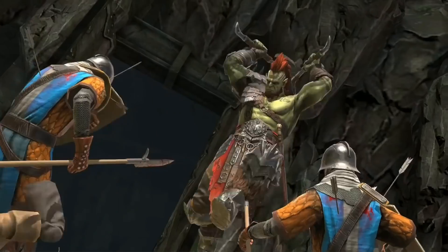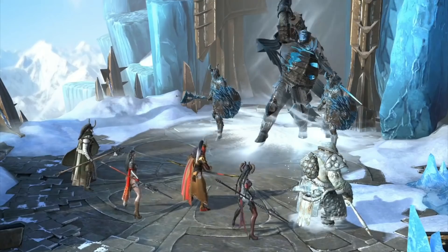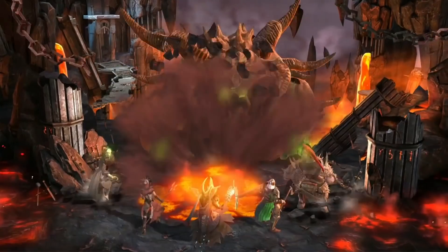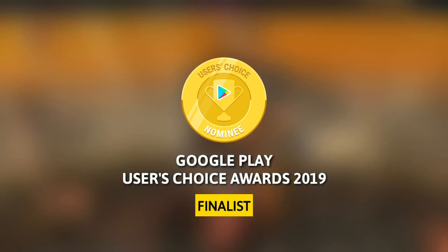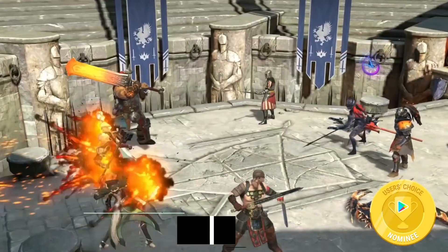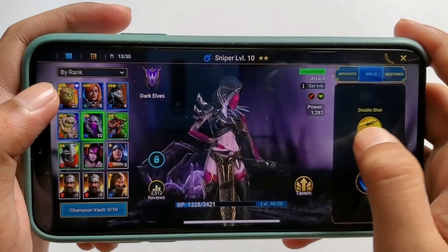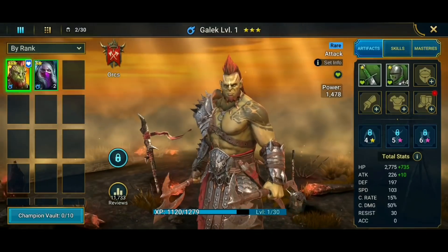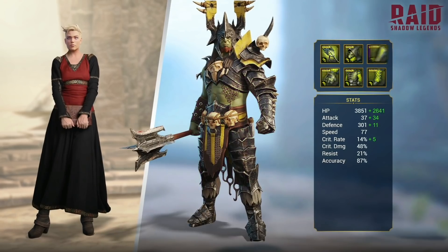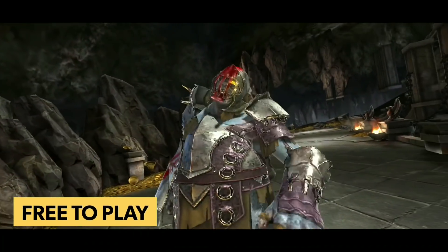Before we get going, let me introduce you to today's sponsor: Raid Shadow Legends. I know you've already heard about Raid everywhere, but there's a great reason for it. Raid is one of the top three ranked RPGs on the Google Play Store and has just been nominated as a finalist for Google Play's Best of 2019 Users Choice Award. The game is crazy popular with almost 15 million downloads in the last six months alone. It's an epic dark fantasy done right — a hero collection turn-based game with over 400 champions to collect and personally customize. You can assemble a team from 16 heroic factions, explore over 1 million champion builds, and claim your glory in the PvP arena — and the best part, it is free to play.